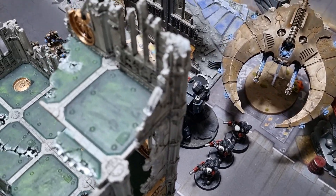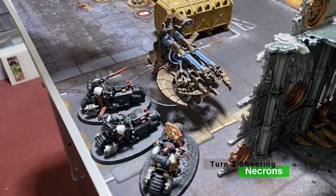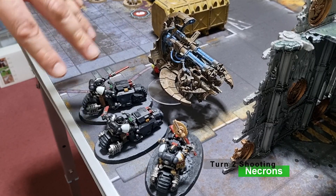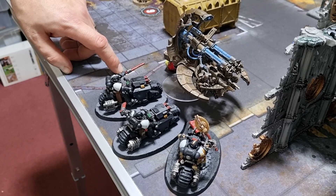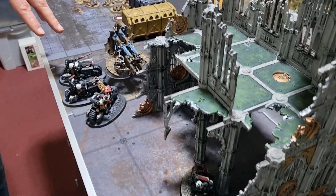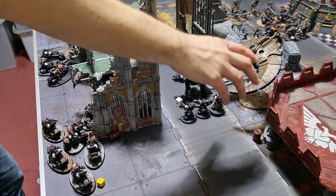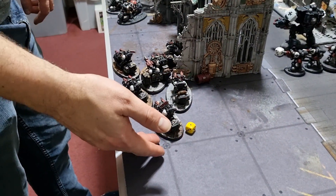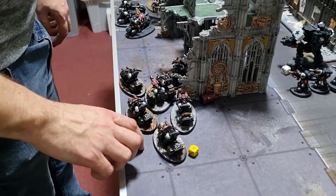Necrons Turn 2 shooting: the Annihilation Barge shot at the Outriders still in combat, killing one already-wounded bike and taking another down to two wounds. The Night Scythe did a strafing run but only took one model down to a single wound — Skilled Riders kept them going. The other Night Scythe fired into the Eradicators and took one down.